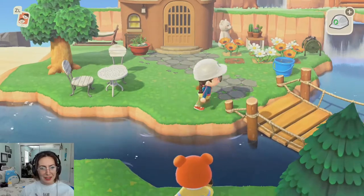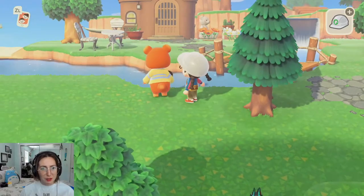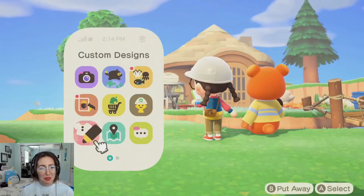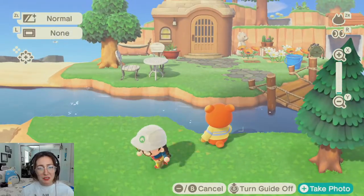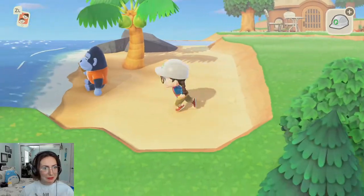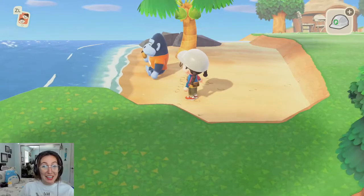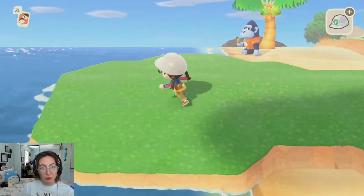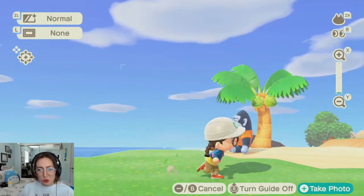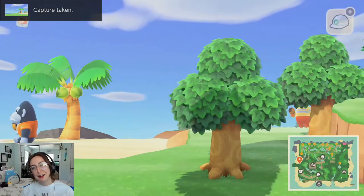Hey Teddy, are you just chilling having a donut over here? And Peewee is also eating a donut — you're both just chilling here eating donuts! I have to figure out what I'm doing with this area too. You guys are so cute — get out!